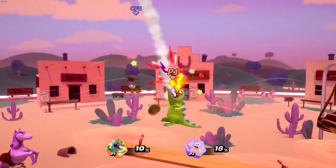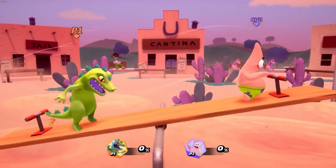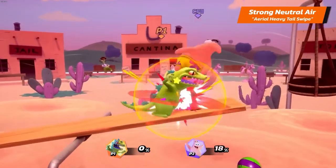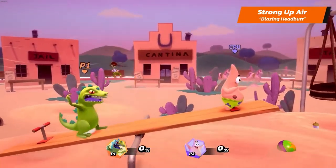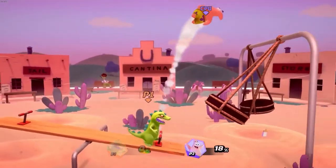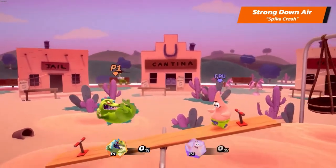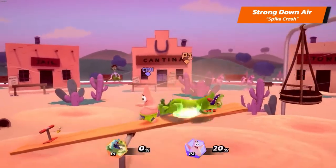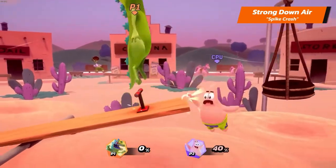Moving on to Reptar's air strong attacks. Reptar's strong neutral air is Aerial Heavy Tail Swipe. His strong upper is Blazing Headbutt. And his strong down air is Pipe Crash — it plunges into the ground with high speed, dealing damage on impact. If you hit an opponent, Reptar will bounce off in the air in the direction being held.